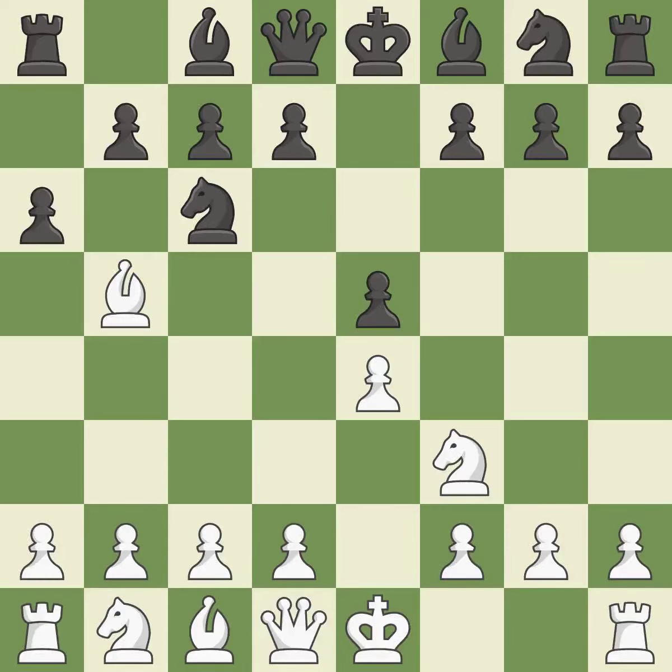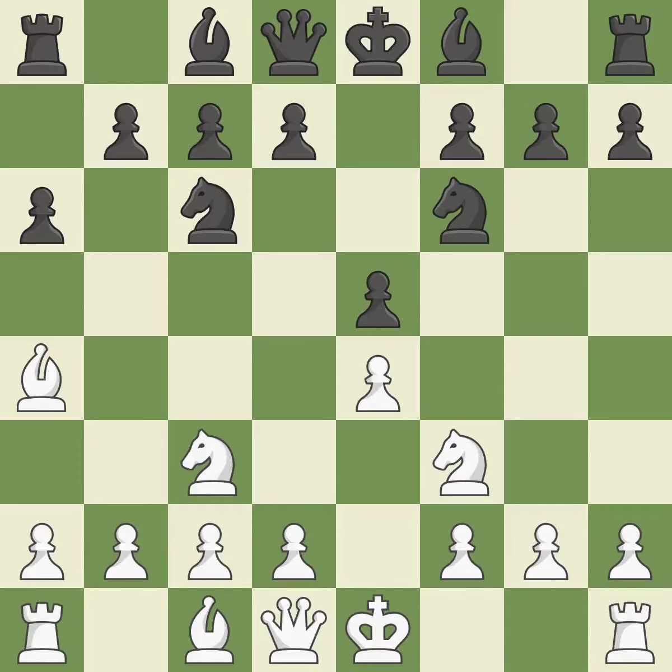A6 forces the bishop to choose between exchanging and withdrawing. BA4 safely retreats the bishop while keeping pressure on the knight. NF6 attacks the undefended E4 pawn and develops the knight at the same time. NC3 develops the knight toward the center, supports the E4 pawn, and controls the D5 square.